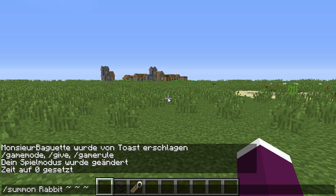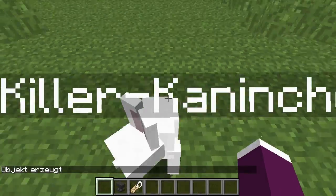Als allererstes braucht ihr für diese Falle — damit könnt ihr ja wen auch immer auf Servern oder in einer Map trollen — ein Killerkaninchen, das jedoch eine andere Textur besitzt, sodass Leute darauf reinfallen und denken, es sei ein süßes kleines Kaninchen, obwohl es mega blutrünstig ist. Das geht natürlich auch in Survival, aber ihr braucht als allererstes ein Killerkaninchen, das in Survival recht schwer zu finden ist.